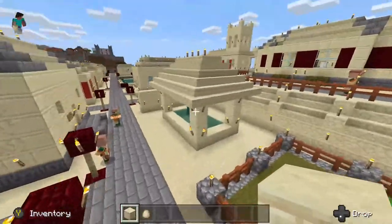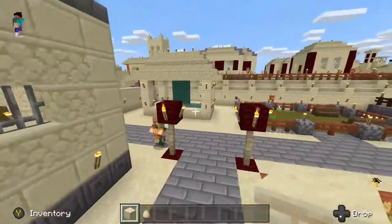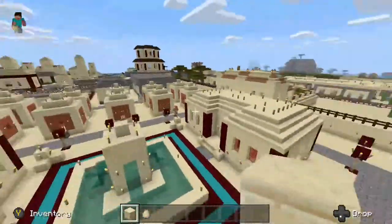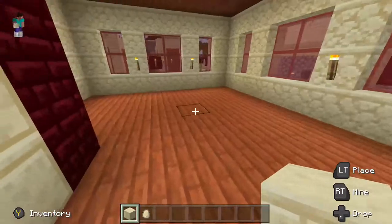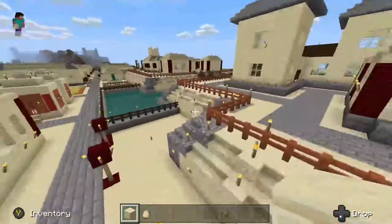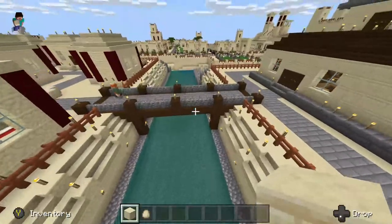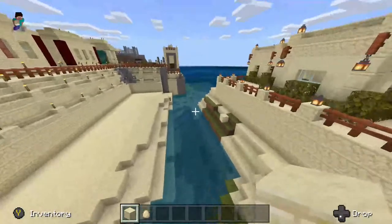Nice little garden here. Little fountain slash well to be able to get their water. More houses, fountain, houses — I see that pattern appearing here. This section is empty. Over here there's a nice little water source, ponds. And then if you follow it all the way over here, it's just draining out into the main river.